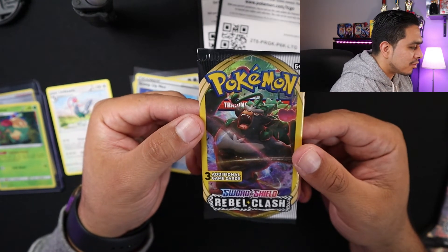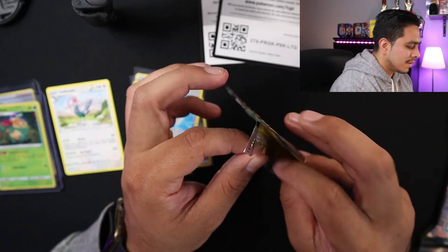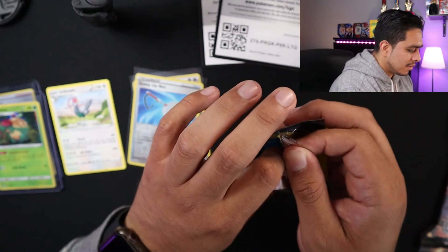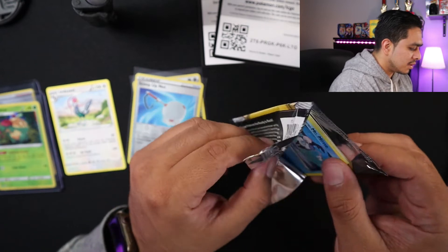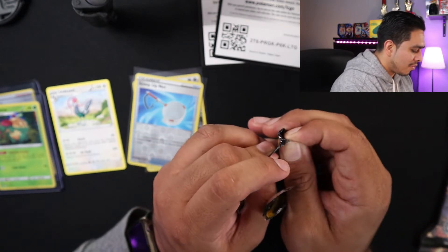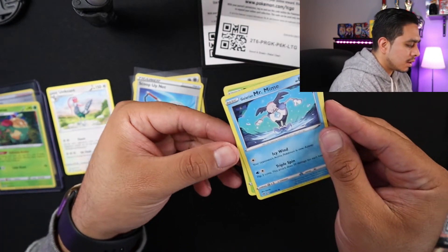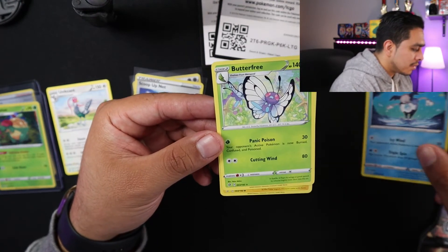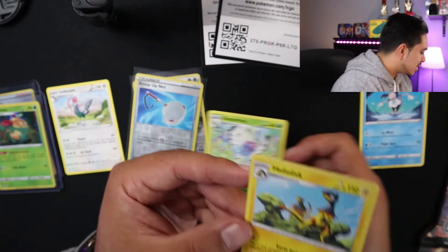We'll leave the other pack for the end and let's open this one. I'll try to be careful, but sometimes these packs don't want to work with me. Slide them out. We have a Galarian Mr. Mime. Butterfree — nice. Pretty happy about this one. I'll put this one to the side.